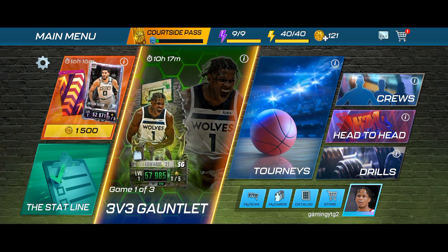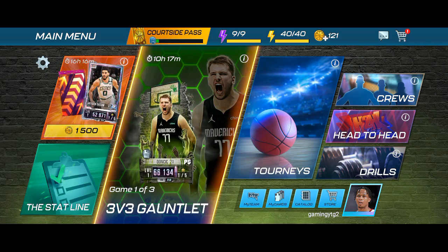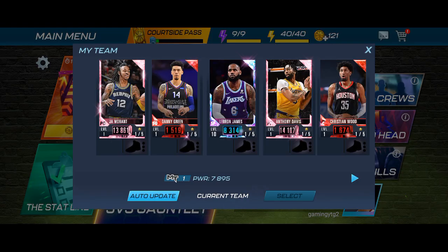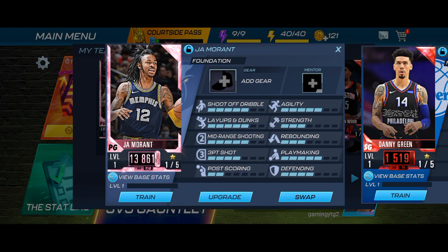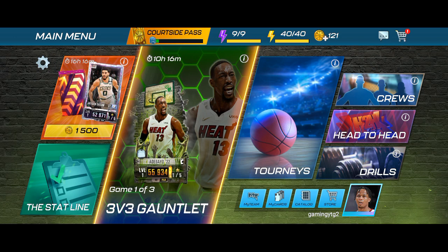Now we have to redeem this code for some amazing rewards. Let me show you my team — the code reward you can see here is a player called JA Morant. This is the player I received using the code that I am going to share with all of you. So you can use this code to get this amazing player, JA Morant.